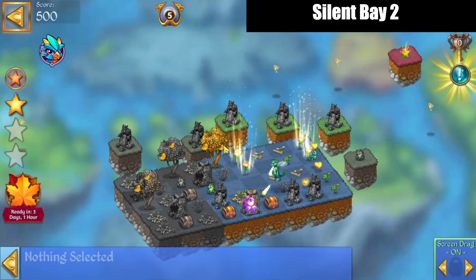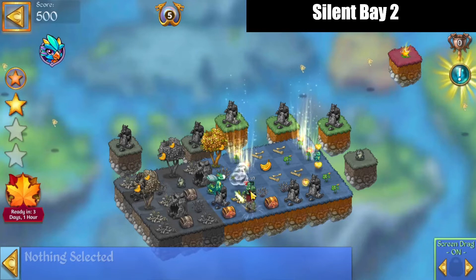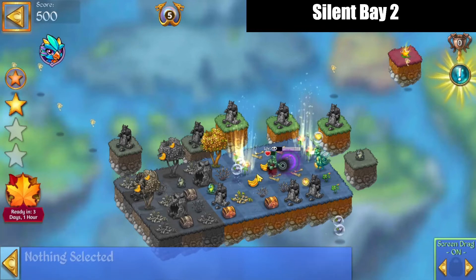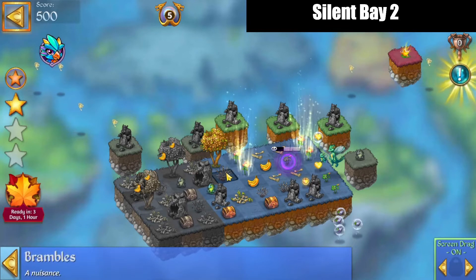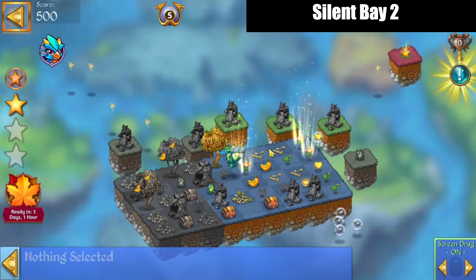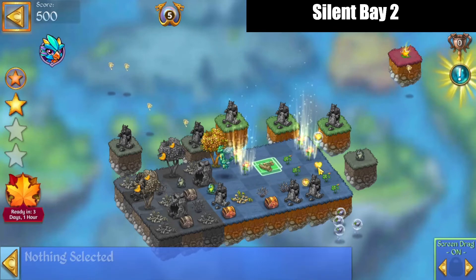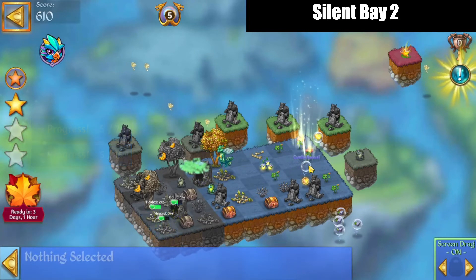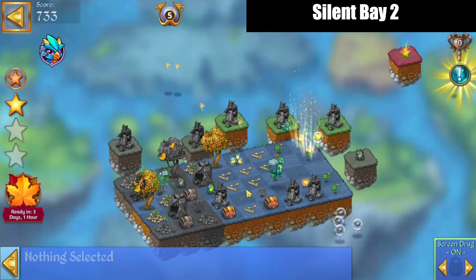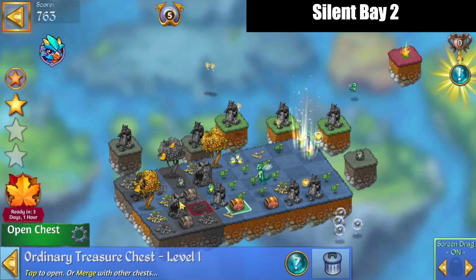We're going to take out this Zamblin cave. And we'll take out this Zamblin as well. I don't feel like dealing with the stone, so we're making sure the map is full. Now we can trash the fruit. That'll put us behind a little bit, but we'll be okay, because we've got all this floating stuff that's coming on in.